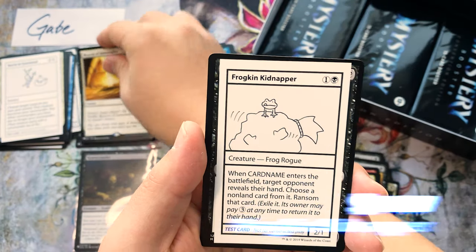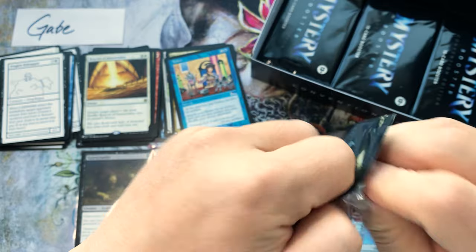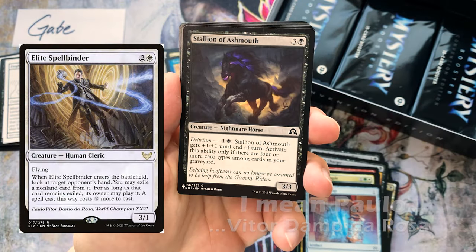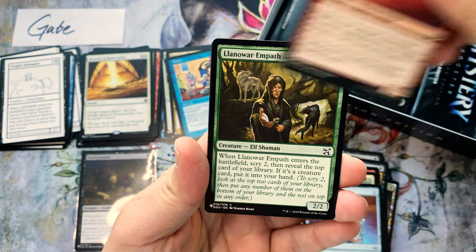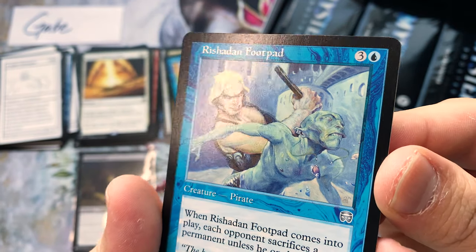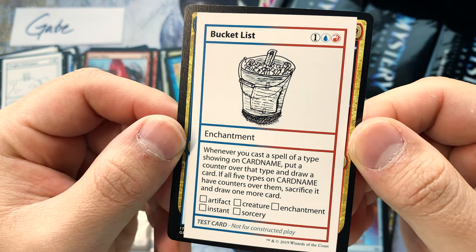Frogkin Kidnapper using the Ransom mechanic — we ended up seeing a similar mechanic on Luis Scott-Vargas's little flying wizard creature. Dragon Nuts, Goblin Burrows, Rushdown Footpad — one of those old cards. Chaos Warp — that's a little bit of value. And The Bucket List — such a funny card, such a fun design!